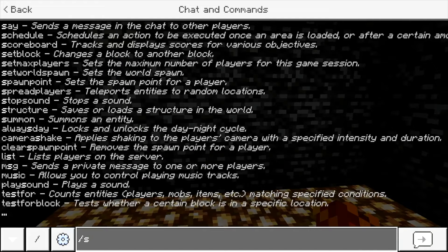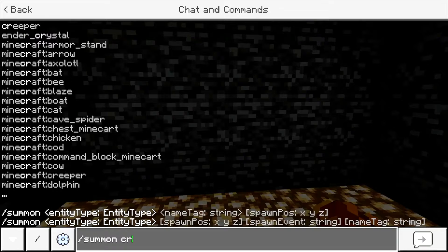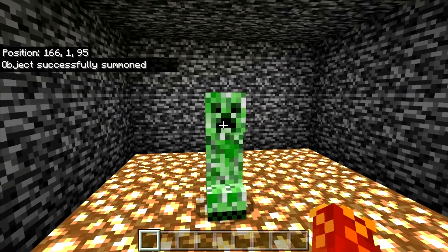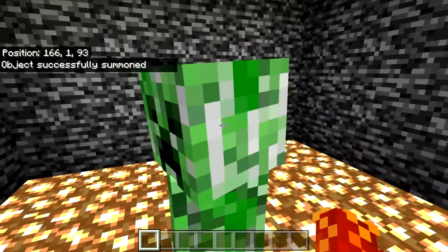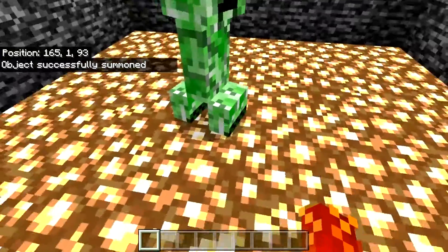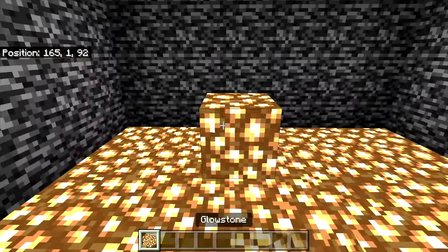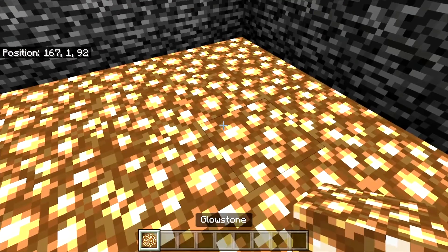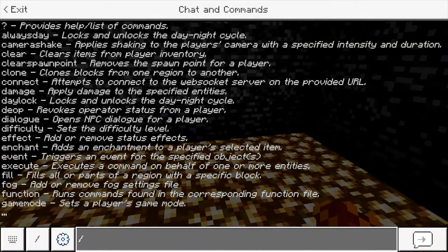So let's start with something simple: slash summon, then the entity name, just do 'creeper' as something basic. Object successfully summoned — and there's our creeper. Hello creeper, his name is Fred. Goodbye Fred... Fred's dead. So yeah, you can summon any type of mob you could ever want using this simple command.